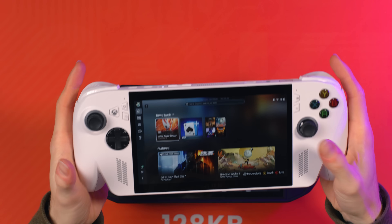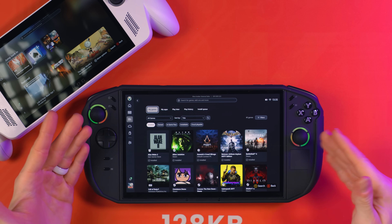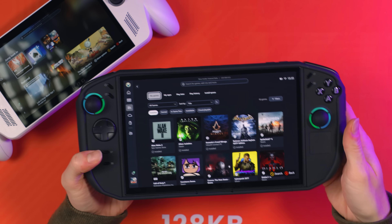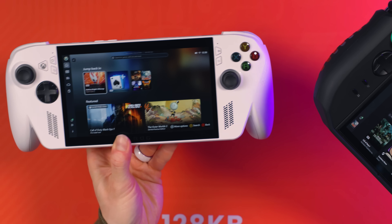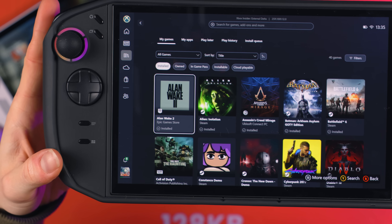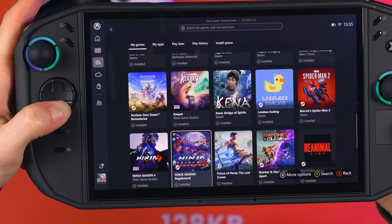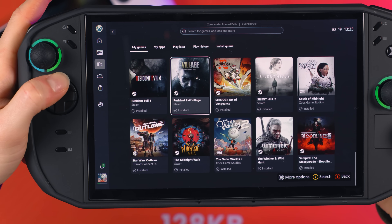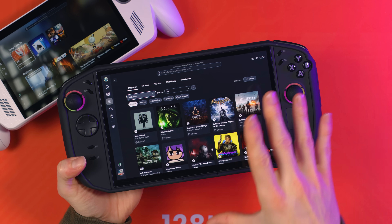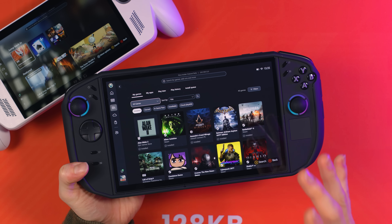One of the things that really annoys me about the Xbox full screen experience is the game tiles themselves. I'm going to show you on my Legion Go 2 here because there's more games on here, but this will work on any device that's got Xbox full screen experience, including the Xbox ROG Allies as well. One thing that really annoys me is these game tiles - look at Alan Wake, it's really annoying. The rest of them look good now because we've got what was a Steam OS mod come over to Windows to be used with Xbox full screen experience - I'm of course talking about SteamGridDB.